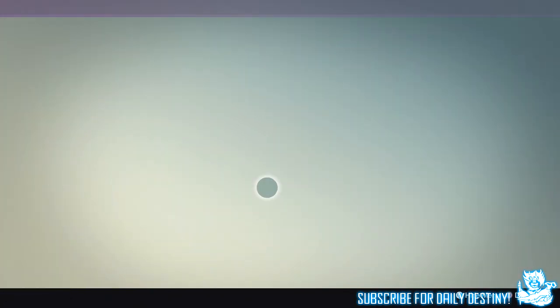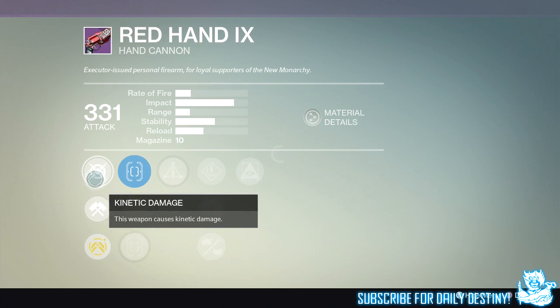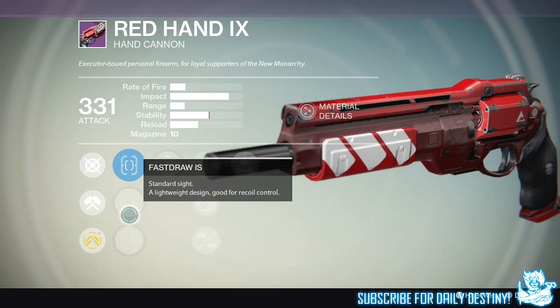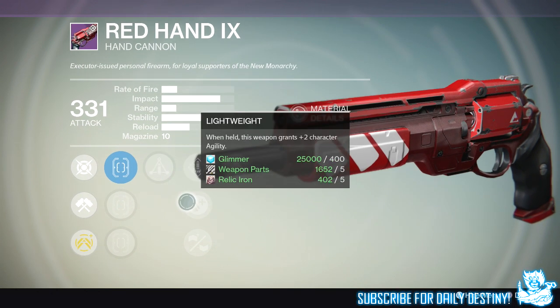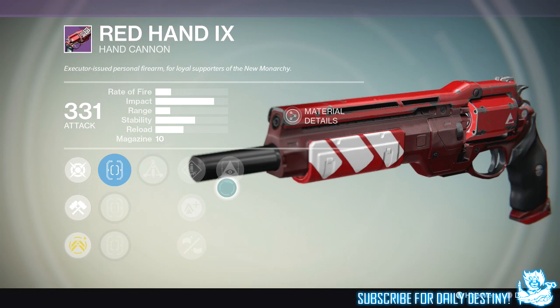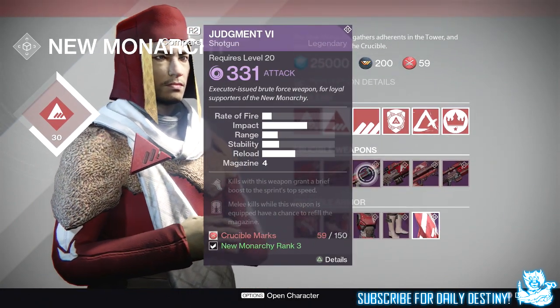Moving on, the next weapon is the Red Hand IX. This is a weapon that was with New Monarchy before, but you could only get it from a package or an engram — you could not buy it from the vendor themselves. We have Quick Draw, Fast Draw, and TrueSight. We then have Triple Tap: rapidly landing precision hits will return one round to the magazine, just like that Word of Crota mod. We then have Speed Reload, Lightweight, and Rifled Barrel — increased range, slower reload. We then have Hidden Hand: this weapon gains better target acquisition.